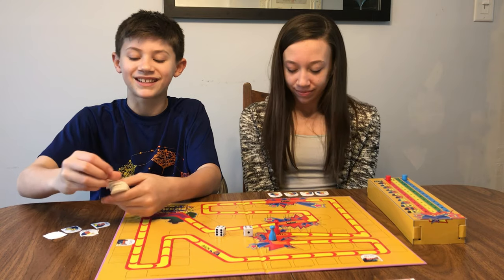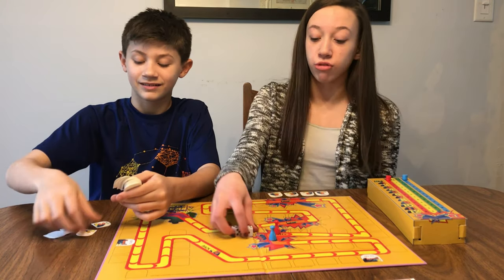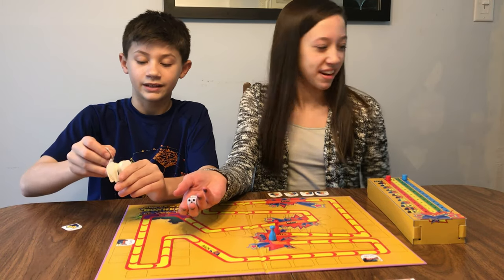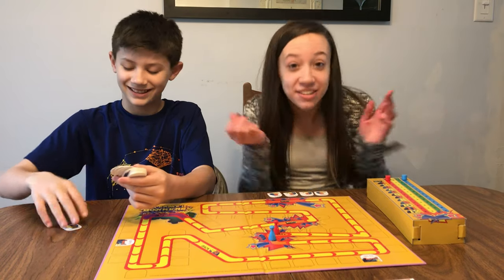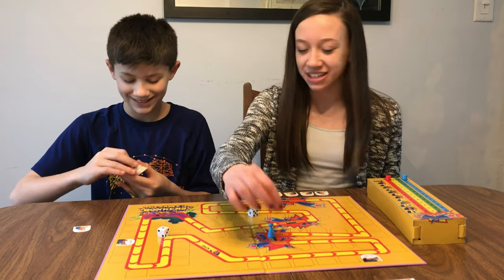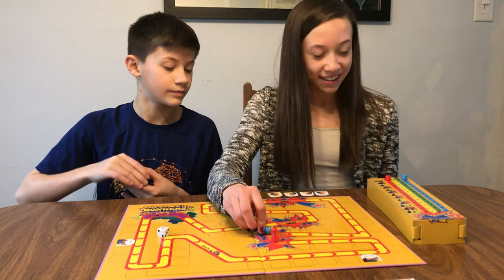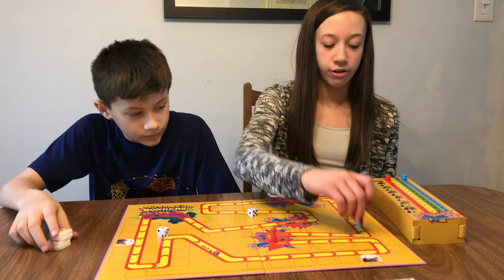So what you do first is you roll both dice. Cora rolled a 4 and got a 5 total. So she has to move — here's start — and she moves 1, 2, 3, 4, 5. Once you're done rolling, you have to play one of your cards.